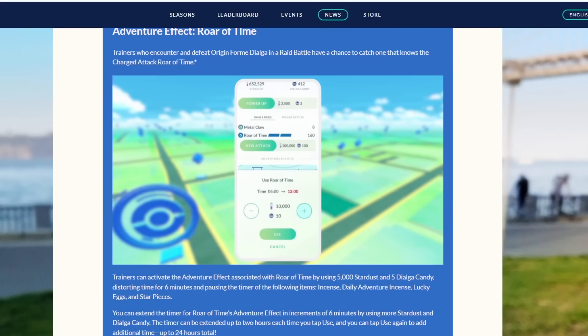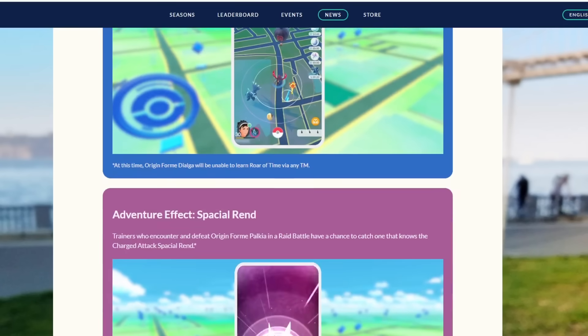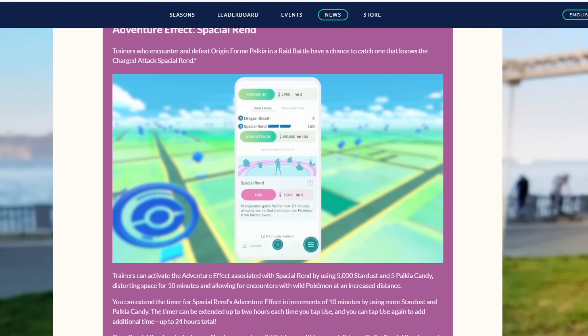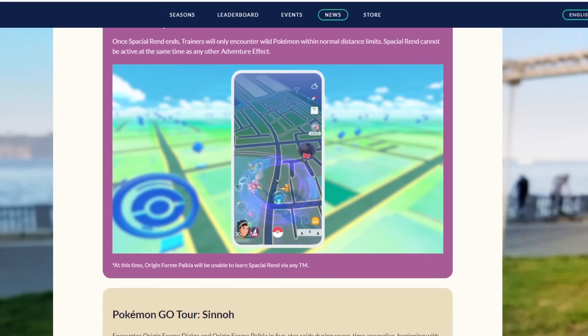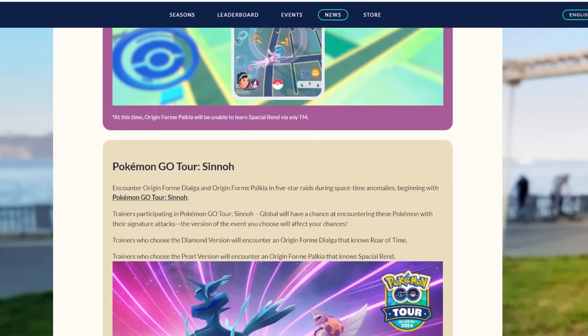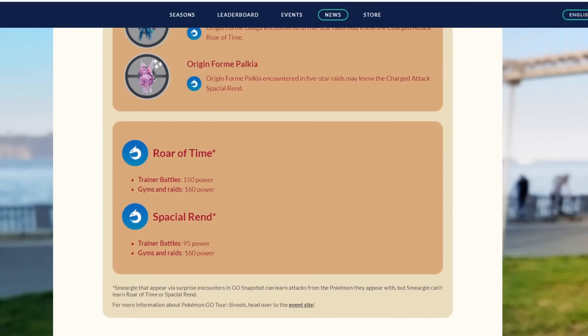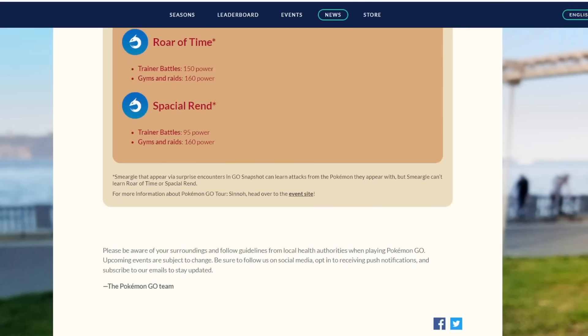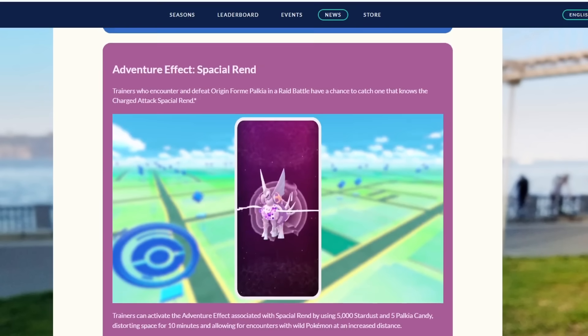The interesting thing about Roar of Time's effect is it relates to the daily adventure incense — it's normally limited to 15 minutes a day, so this would be a huge buff. But getting more nearby encounters with Spatial Rend is really interesting too. As for move power: Roar of Time is going to be 150 power and Spatial Rend 95 power for PvP, and they'll likely be similar for raids. Also, Smeargle cannot learn these moves, which makes sense — otherwise Smeargle could trigger those screen animations and bonuses, which would be wild.